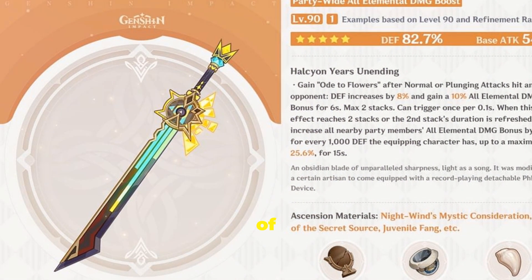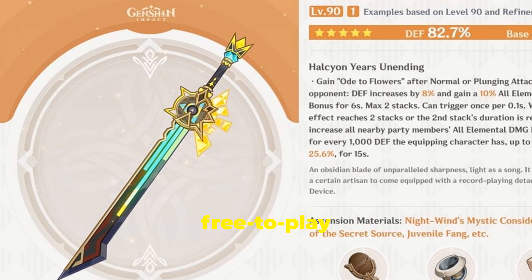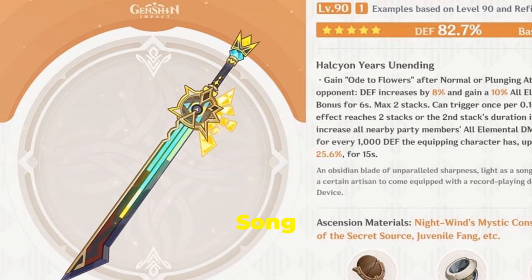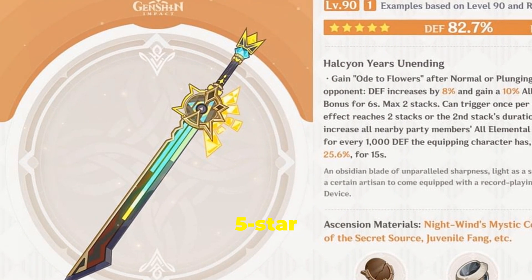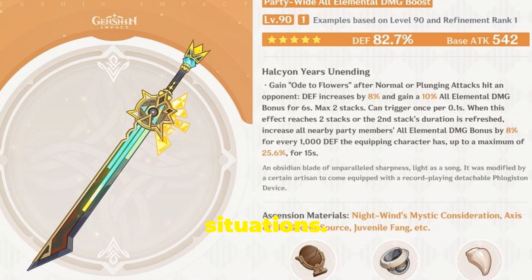Here's a rundown of some of the top swords Zelonen can equip in Genshin Impact, featuring both 5-star and free-to-play choices. Peak Patrol Song is a brand-new 5-star sword and Zelonen's signature weapon, making it her top pick in most situations.